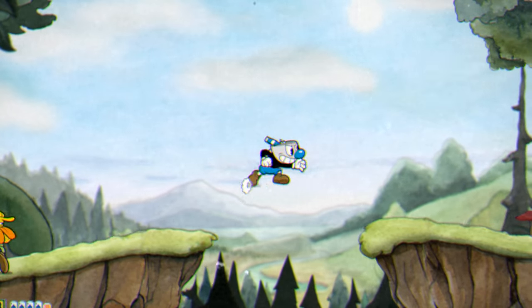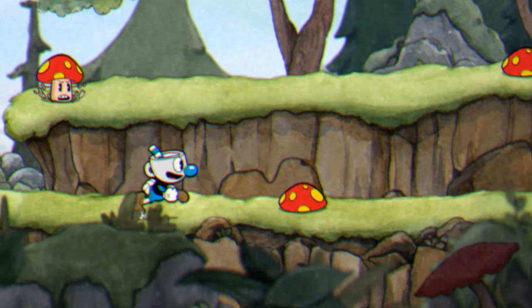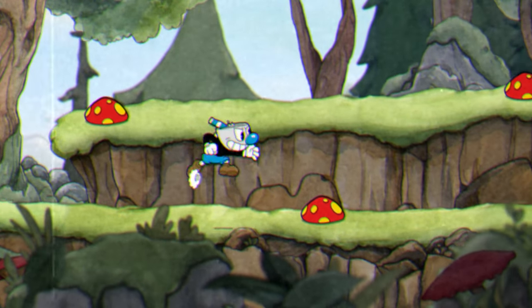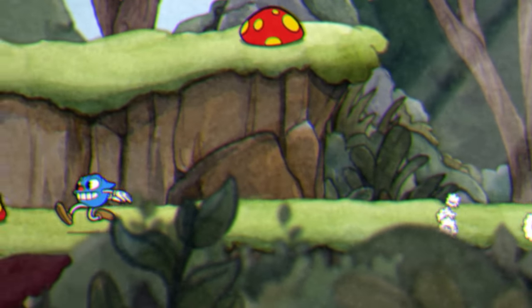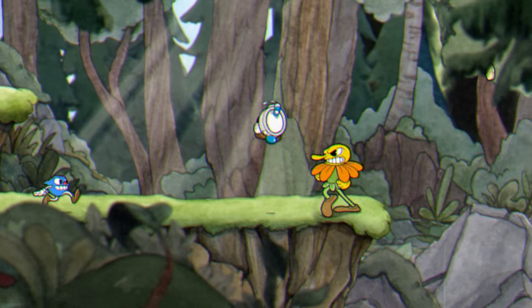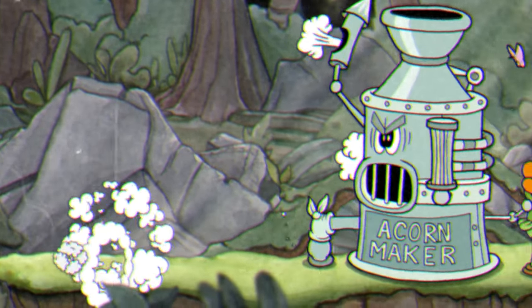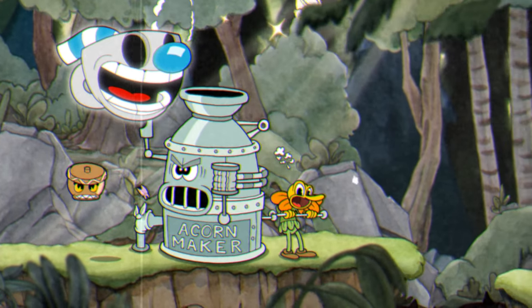Jump dash over the gap and keep on going forward. There is a chance that a flower minion will spawn on the other side of the gap, so just be wary of this and make sure to jump dash over if needed. Keep on going forward until you meet the one mushroom on the ground. Then you'll want to do a jump dash because there can be a bothersome blueberry in the way which you of course want to avoid. You can also stay here and wait for parries if you don't have enough for your super. Make your way to the acorn machine, get close to it, jump, and use your super.